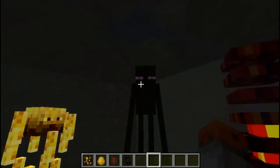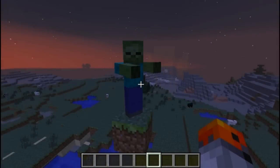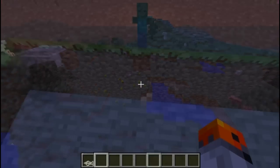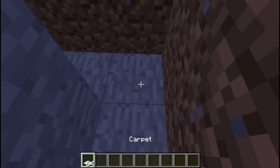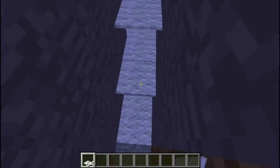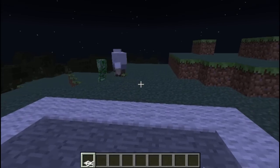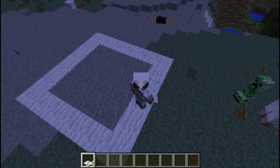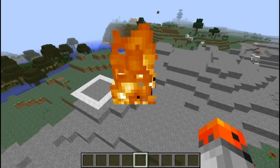Enderman and spider eyes, blazes, and magma cubes glow in the dark. Mobs don't want to fall down more than 4 blocks, so a zombie here is pretty much stuck forever. Mobs' AI doesn't see carpets, so you could create invisible barriers by digging down 4 blocks and placing carpets on top — you can walk over it, but mobs are afraid of walking over it because they see a 4-block drop, even though they wouldn't actually fall. Since a fireball shot by a ghast is also an entity, you can deal a critical hit on it.